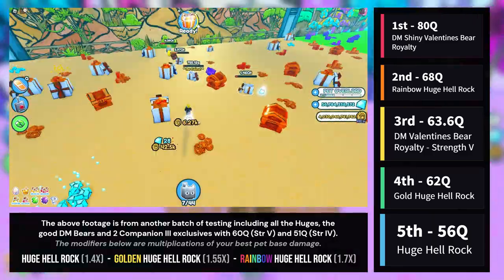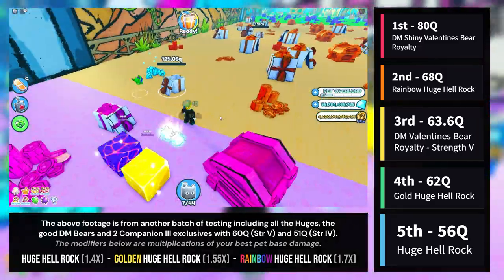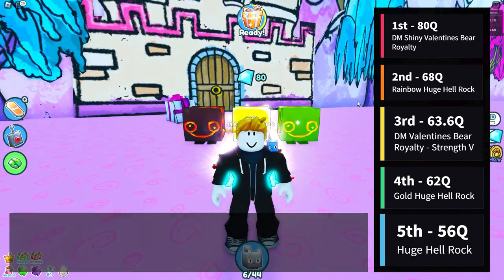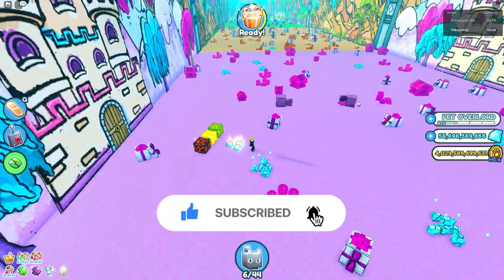The extra footage at the end is from another test I did on a different server with 2 added exclusives to confirm huge damage output. It helped firmly prove the standard huge is not as powerful as a 60Q exclusive with companion 3 and strength 5. I hope you enjoyed this video and found it informative. Please like and subscribe for more.